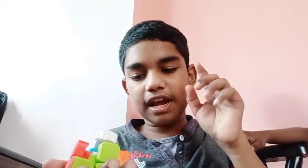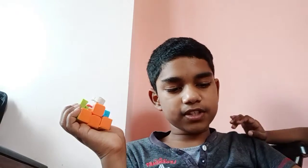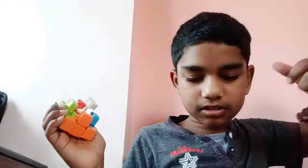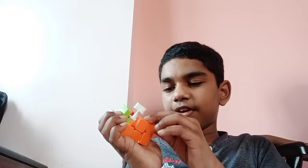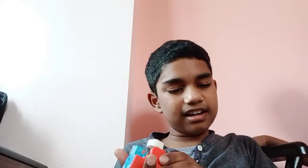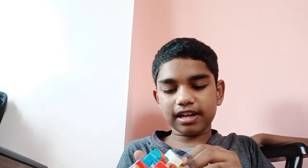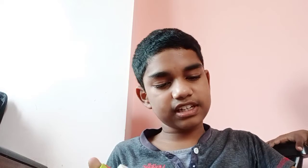Next we have to fix the middle parts. The middle part is actually very easy to do. For example, blue and orange — search for that piece, then just insert it like this. It's going to be very easy for the middle part, and it won't even fall. I inserted red and blue in just a few seconds.